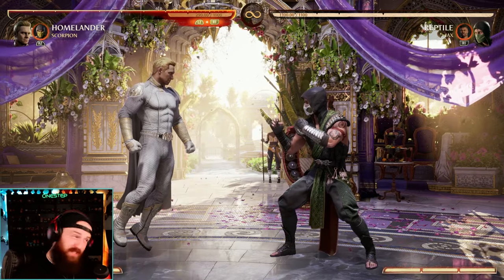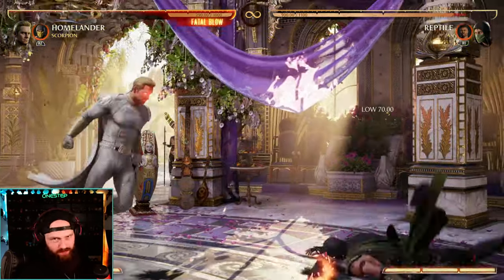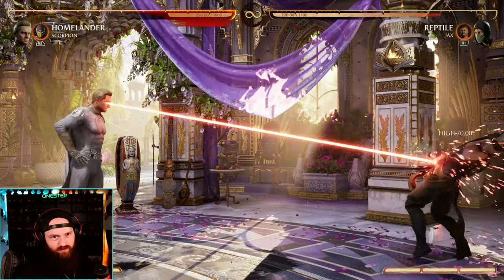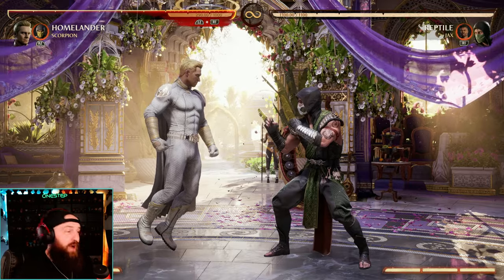Let's talk about his moves and how to open your opponent up. His best low option for mix-ups is going to be forward four. Homelander's all about lasers. Forward four, down four, back four sweep, down back three, back four three, back four to one. When in flight: back four to one, down back three, and even back down four to four. As you can tell, he's got a ton of lasers.